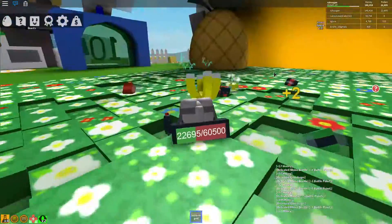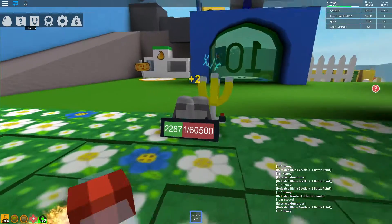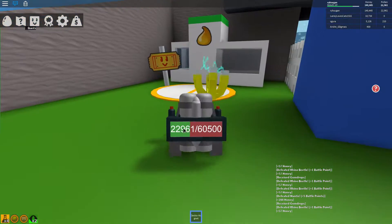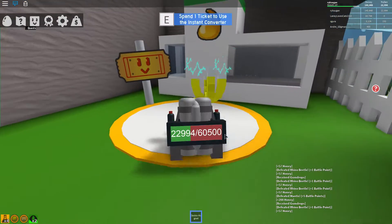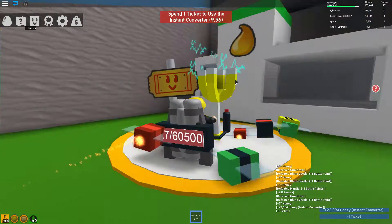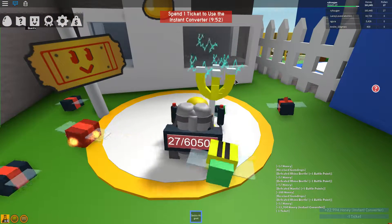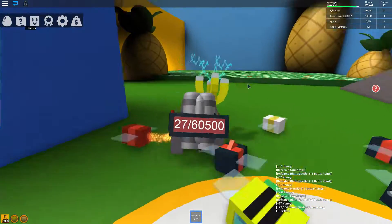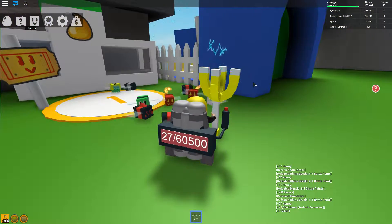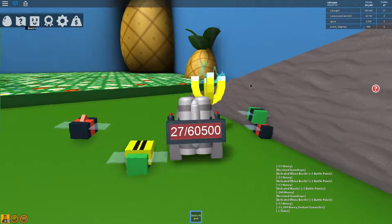To turn your pollen instantly into honey, you need to have at least 10 eggs, and then you go to this shop over here. You pay one ticket to turn all your pollen into honey instantly, but it has a 10 minute cooldown. I do not recommend doing this at all, because tickets can be used for much more useful things. This will just save you a couple of minutes maybe, but the tickets can give you much better rewards like the golden egg and other things.